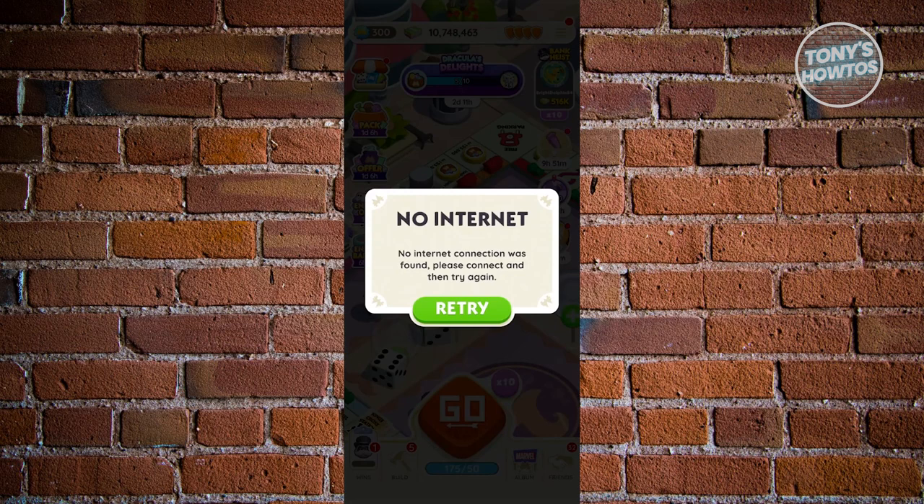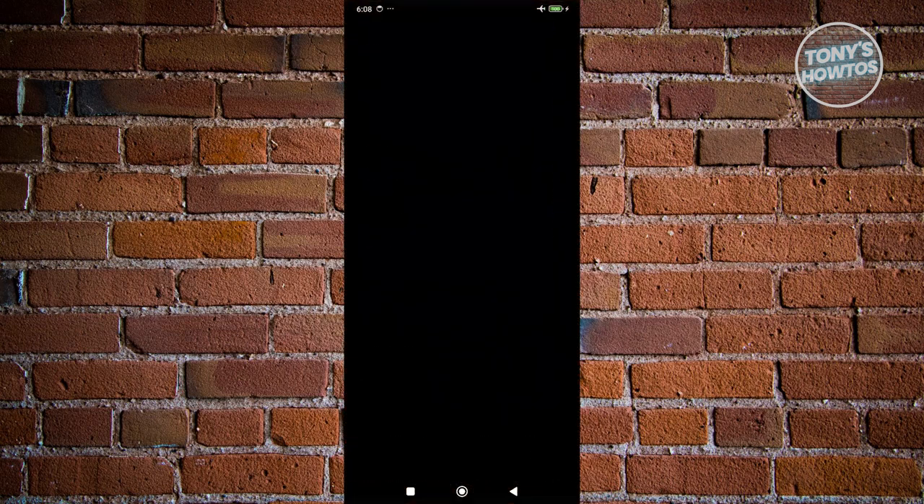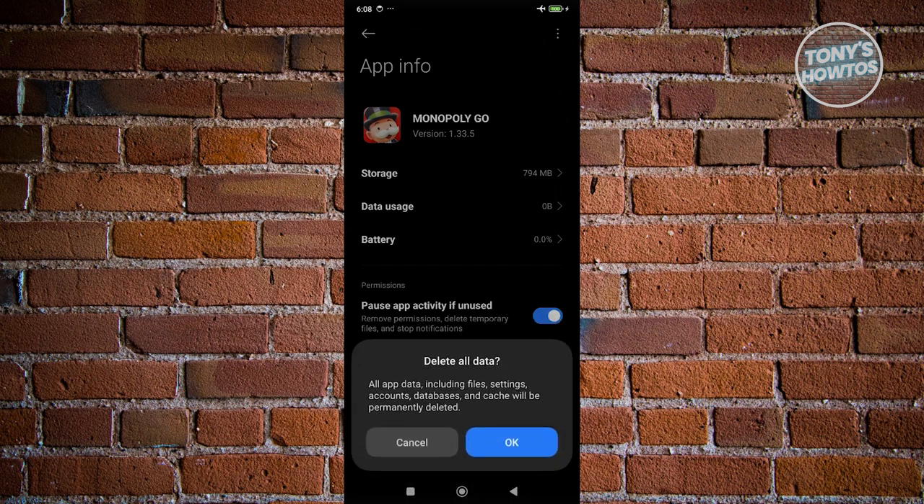Once you're done, or once the no-connection pop-up actually appears, what you need to do is exit Monopoly Go. Before you turn off airplane mode, press and hold on Monopoly Go, click on the eye icon, then click on Clear Data at the bottom right, click Clear All Data, and click OK.